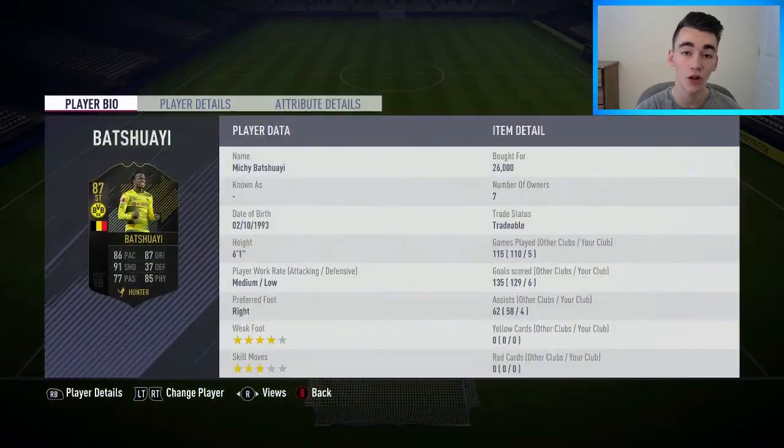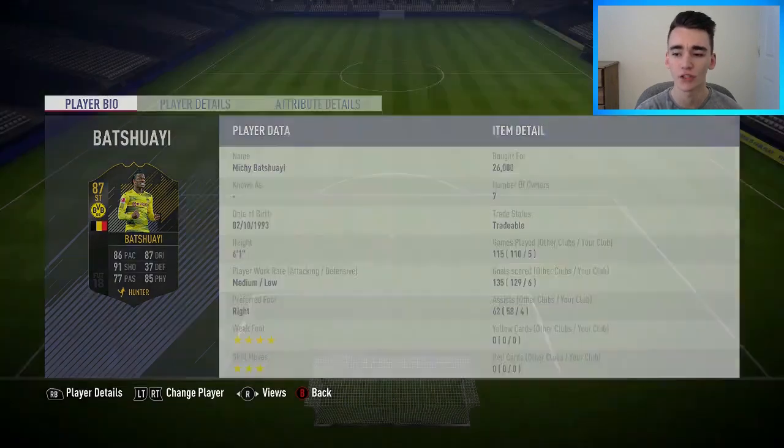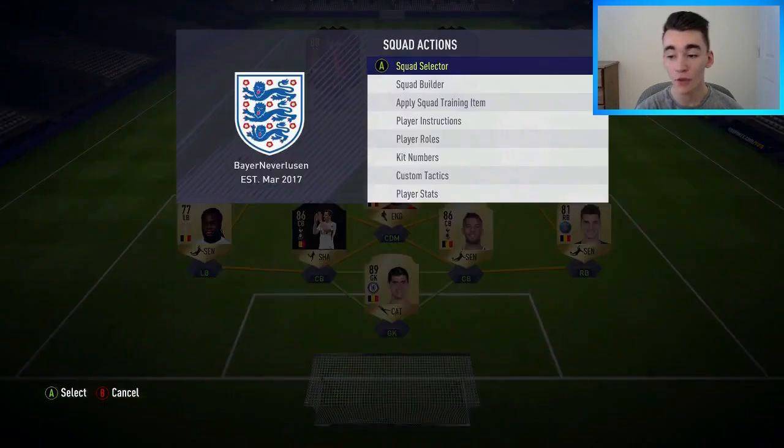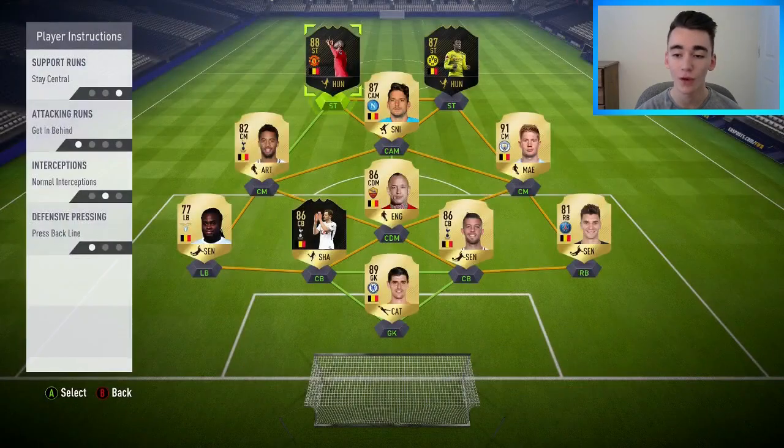We've got two ones-to-watch strikers. On the right hand side, Michy Batshuayi, an 87-rated striker bought for 26,000 coins — I'm a massive fan of this card, scores goals and is a very complete forward. Up front alongside him we've gone with the ones-to-watch Romelu Lukaku, bought for 101,000 coins — a very big fan of Lukaku on FIFA, such a strong and powerful forward and really clinical finisher.